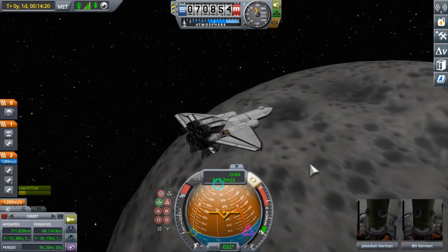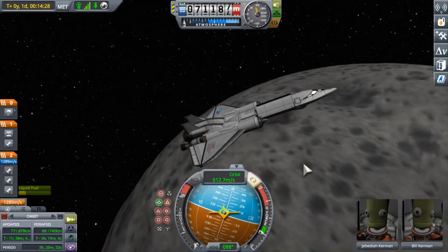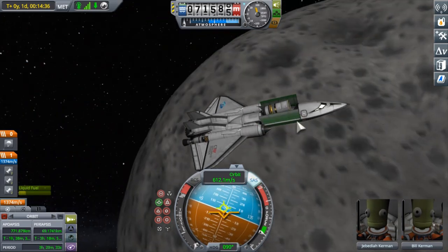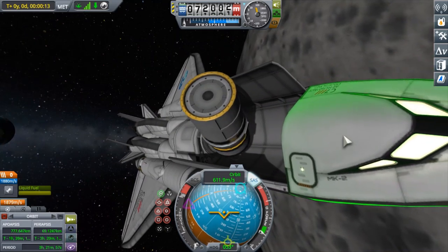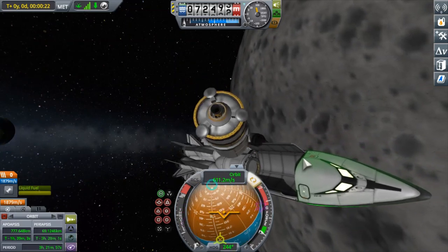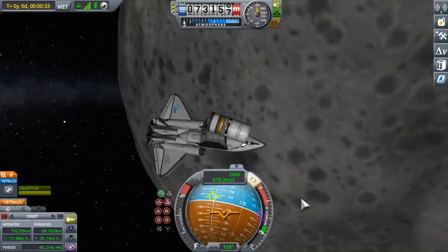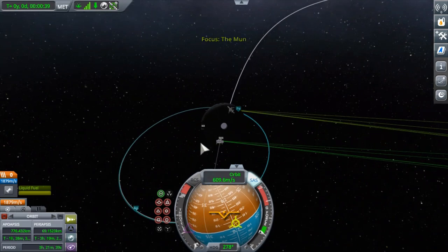Here we are about to deploy the payload, which is that little lander. We'll point prograde, make it look all nice and pretty, open up the cargo bay doors, and we have released it. Make sure to set the decoupler to 0% ejection force — otherwise you'll just slam it into the cockpit. We have cleared the lander from the SSTO.